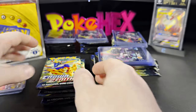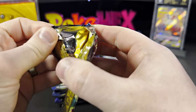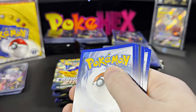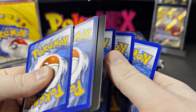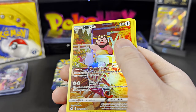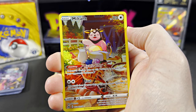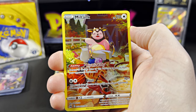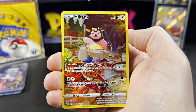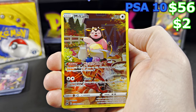Let's open up these seven packs for the comment section and see what we get. Moving forward, I'm almost finished out with my PSA 10 binder of Crown Zenith — it's gonna be an amazing video once I get it all together. Right now we have the Miltank — this is two dollars ungraded, fifty-six dollars on a PSA 10.